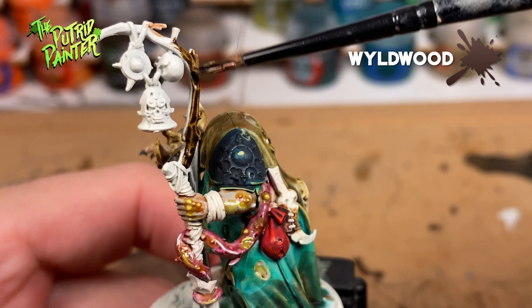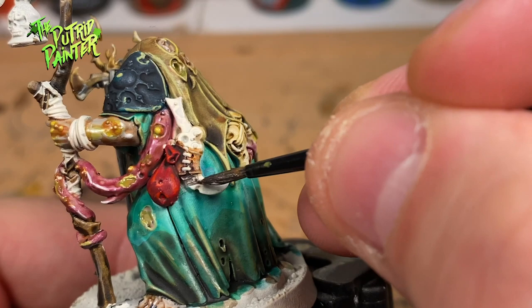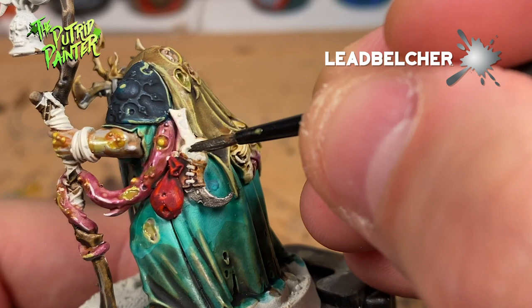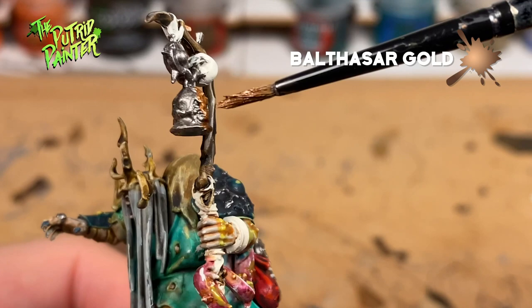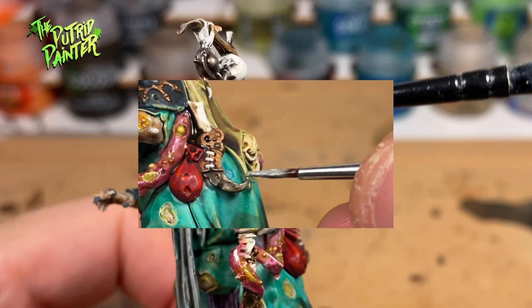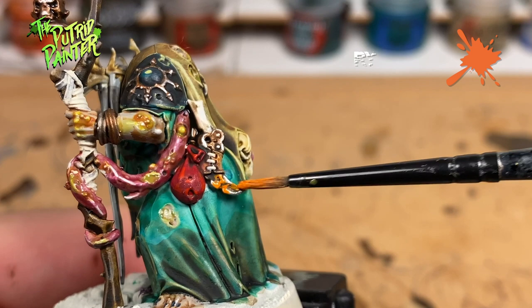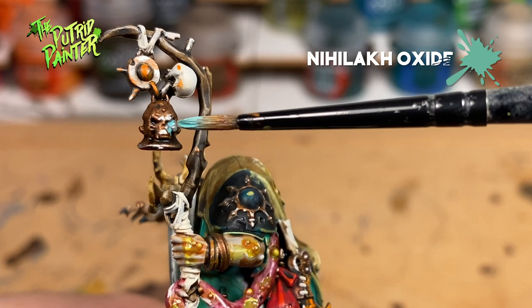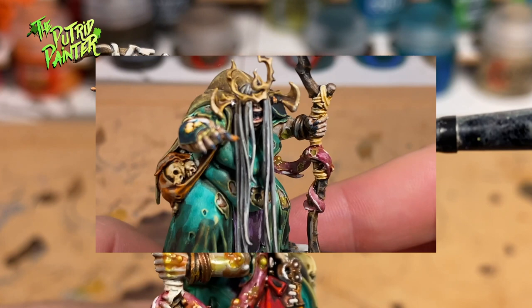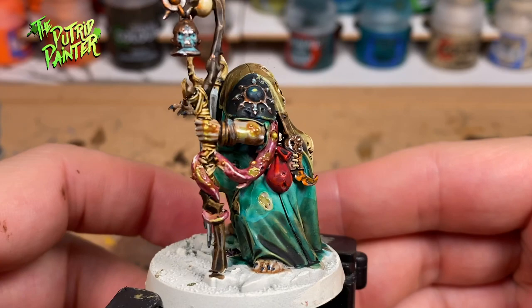The staff gets a base coat of Wyldwood Contrast Paint and a highlight of Baneblade Brown. All the metal parts are base coated in Leadbelcher. The parts I want to become brass are now given a base coat of Balthasar Gold, and I give everything a wash of Agrax Earthshade. When the wash is dry I highlight all the metal with Stormhost Silver. Now the silver metal is given a dry brush of Ryza Rust, and all the brass is given some Nihilakh Oxide to add that verdigris effect. As with all my Nurgle models, the Agrax Earthshade, Ryza Rust and Nihilakh Oxide are great add-ons to dirty up everything.